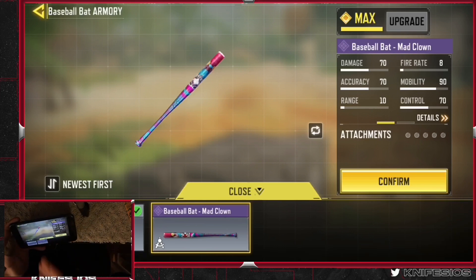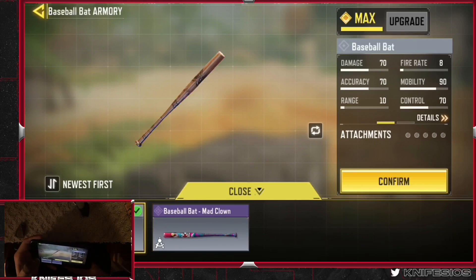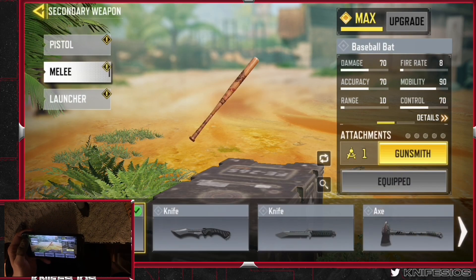The bat is honestly one of the best melee weapons in the game currently — if not number one. It is arguably the best and an absolute argument can be made for it.